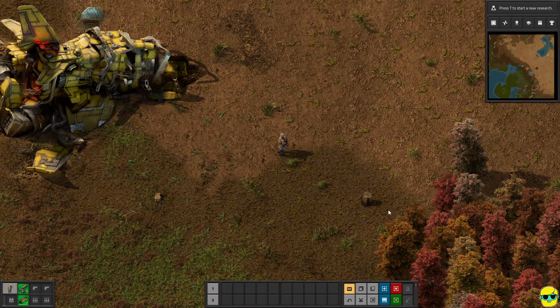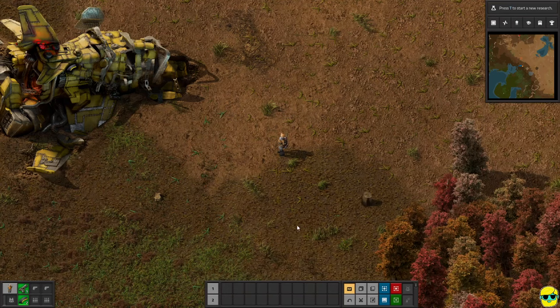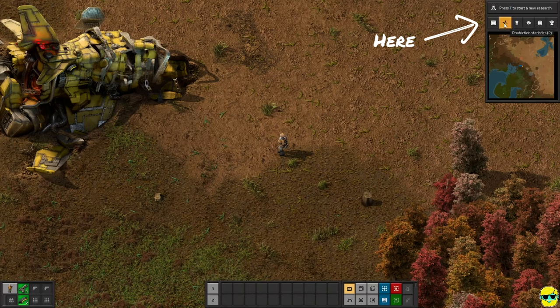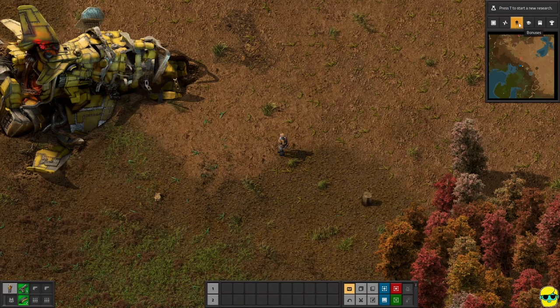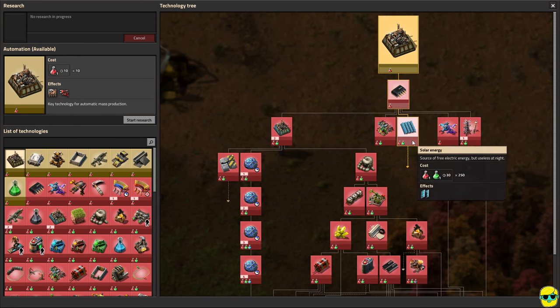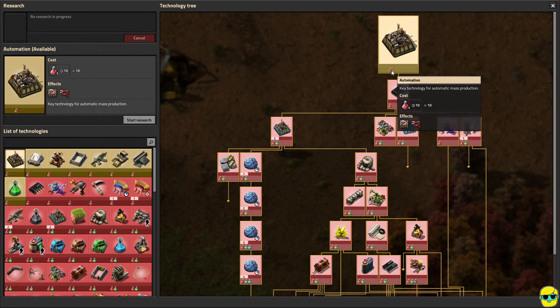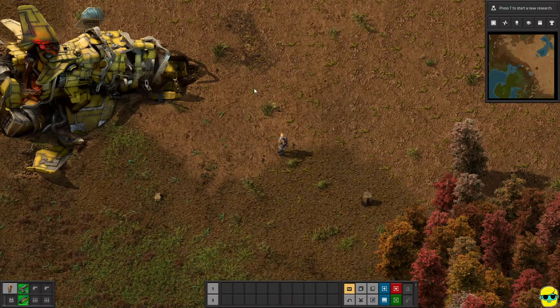If you're just starting out, some buttons on the right will be grayed out — you have to uncover them through research like robotics. Your screen might not look exactly the same as mine, but you'll get more functionality as you progress. If you push T it opens the research panel, where research is how you unlock new blueprints, recipes, and functionality. We can't do any research at the moment because, for example, automation requires red science packs and we're not producing those yet. I'm going to push T to close this for now.